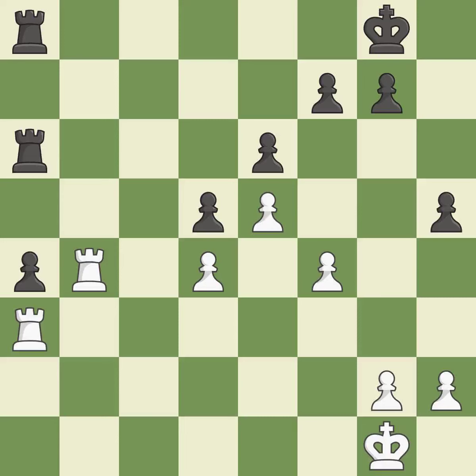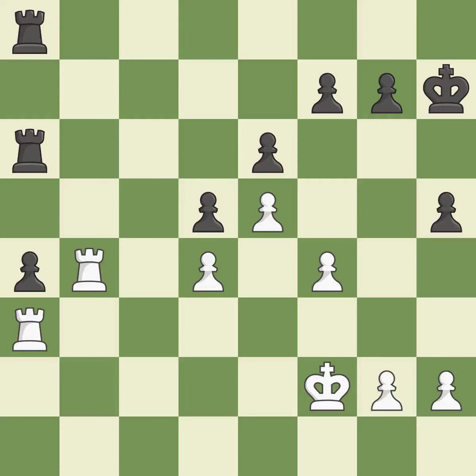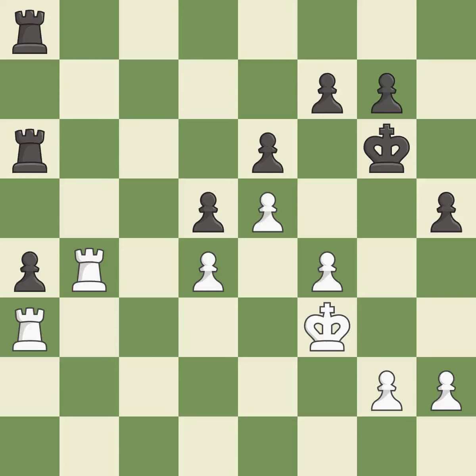This misses a chance to move the king out of the back rank and activate it — incorrect. This is not the best — an inaccuracy. By moving the king from the back rank, this activates it in the endgame — ideal. Very precise and best. Among the best actions — quite good. White was worse off, but now they are in a losing position — an inaccuracy.